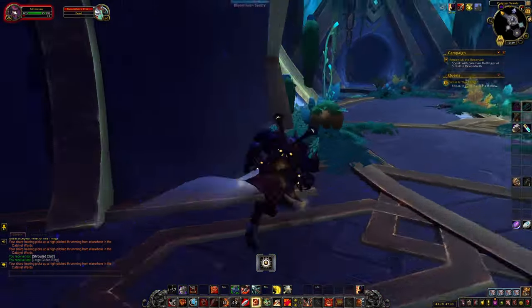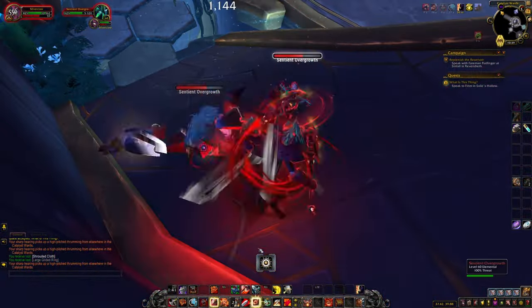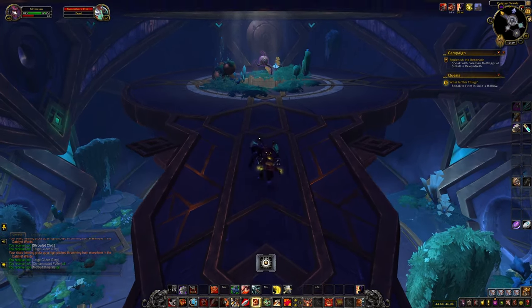Head back to the first room, run up the slope, and you can now use the teleporter. Run forward and click on the undulating foliage to get the next opener.